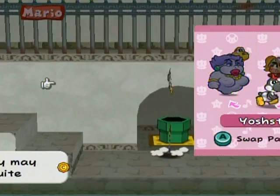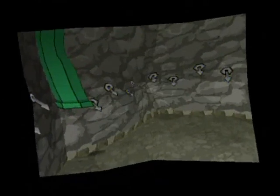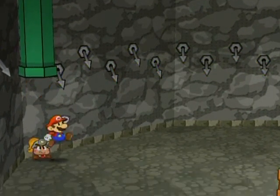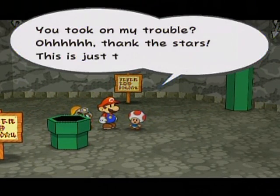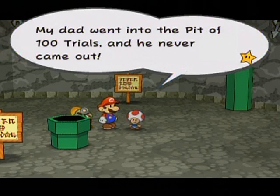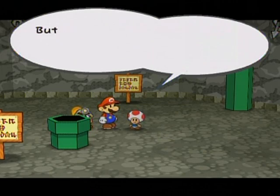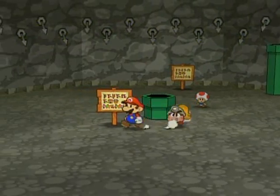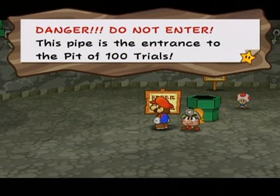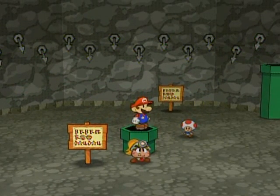I should probably switch to Goombella here because there are some exclusive enemies in the pit that I'd like to tattle. And here we are. 'Oh boy oh boy, you took out my trouble! Oh thank the stars — this is just terrible. My dad went into the Pit of 100 Trials and he never came out. He lost his job and said the only way to support us was the pit's treasure, but I don't need treasure, I just want my dad back. Please help him.' Okay, let's go in.